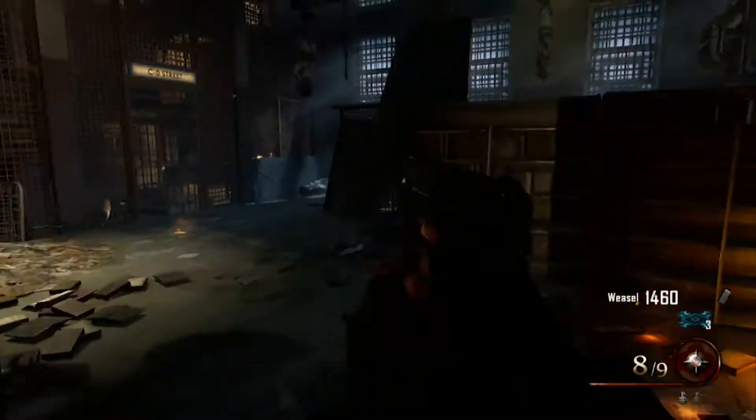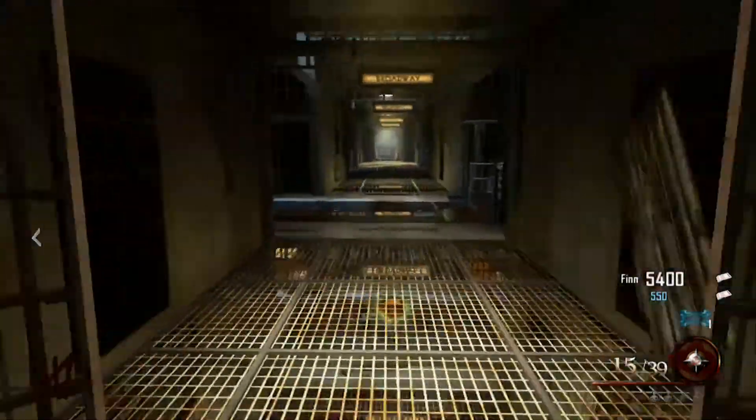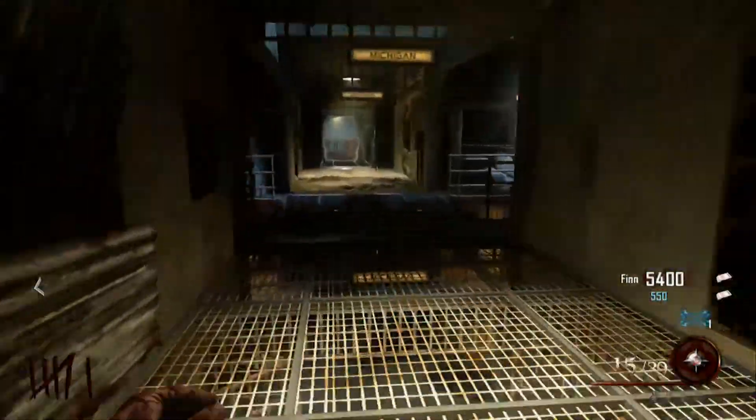When you spawn, go out the front door, go through the next door, go up the ramp, go to your right, go up the stairs, and to your left you'll see the Electric Cherry. But you've got to turn on the power first.